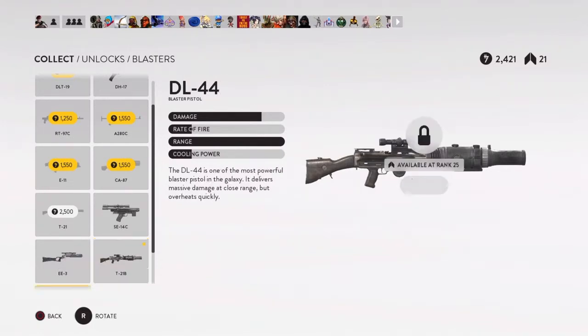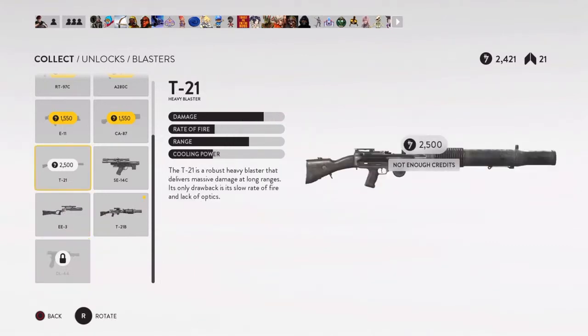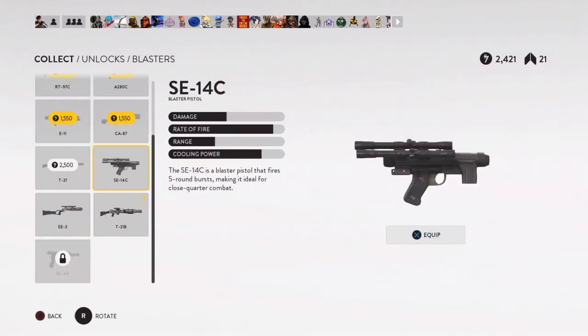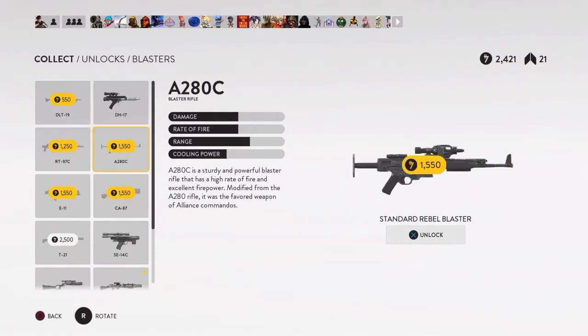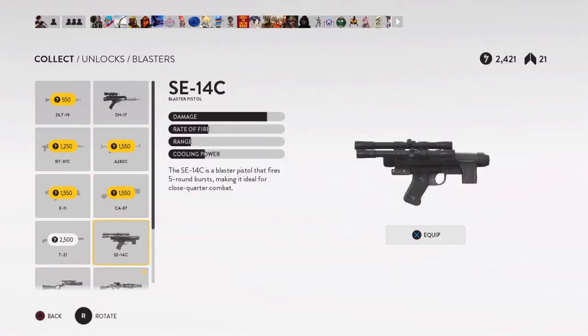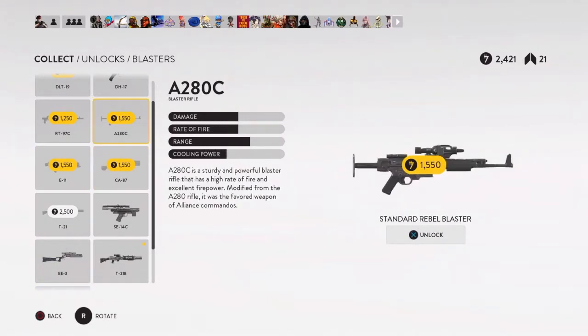I haven't been able to use Han's gun yet but I'm getting there. The blaster pistol is pretty good — high fire rate, decent damage at close quarters — but it's overwhelmed at distance. There are too many guns that are just way better at range than that one.